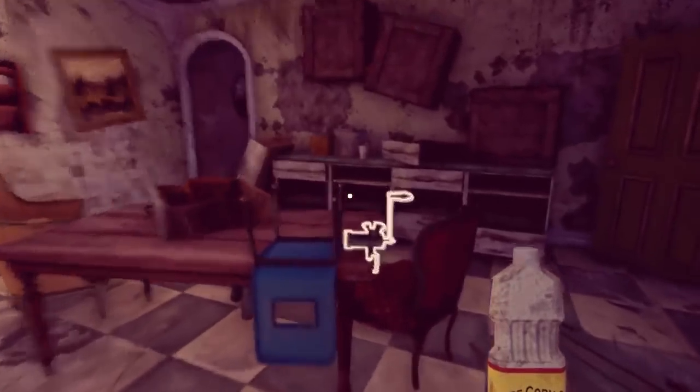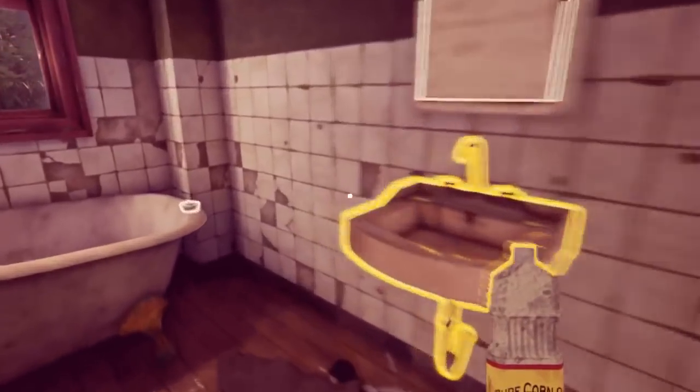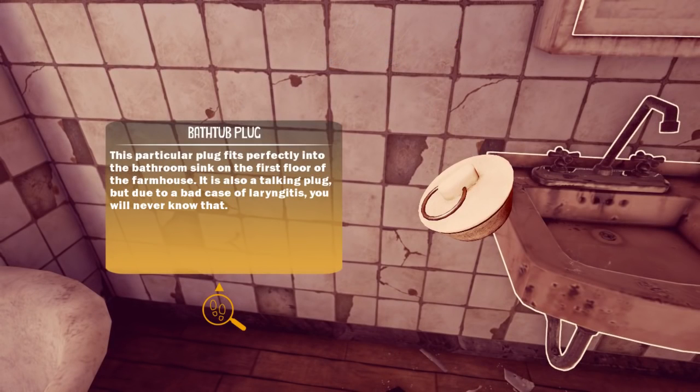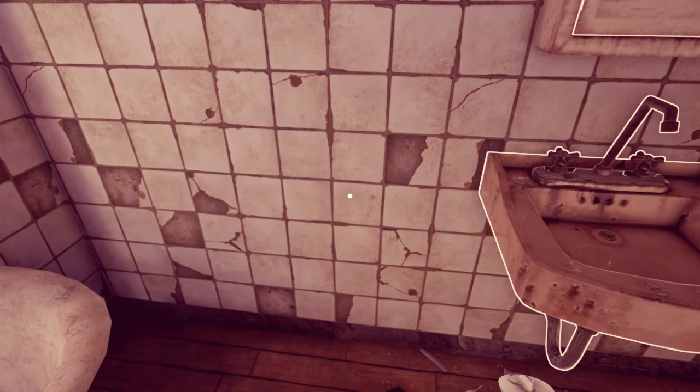Corn oil. This particular plug fits perfectly into the bathroom sink on the first floor of the farmhouse. There's also a talking plug, but due to a bad case of laryngitis, you'll never know that.